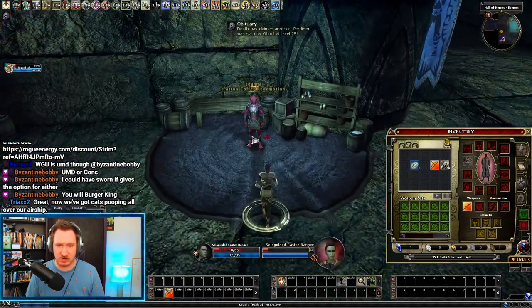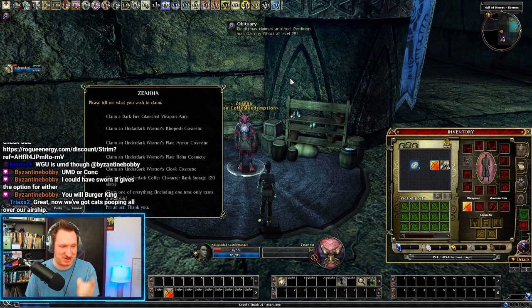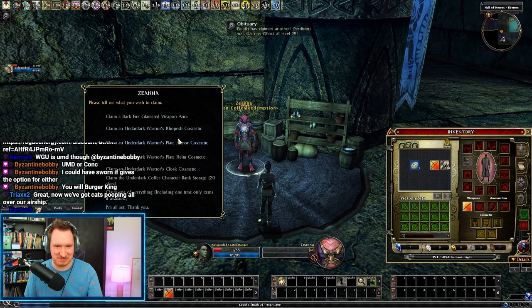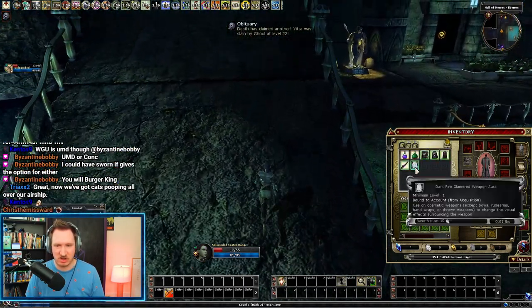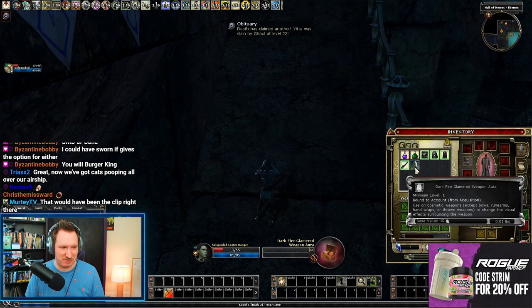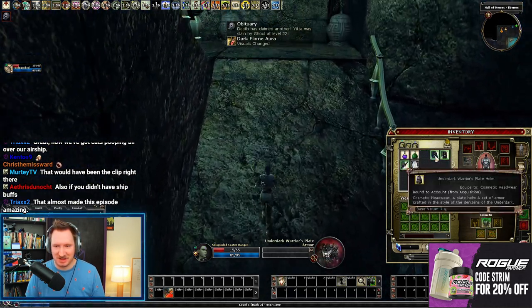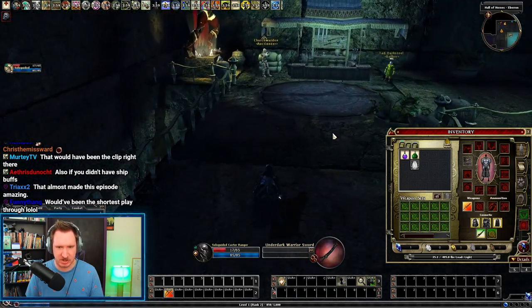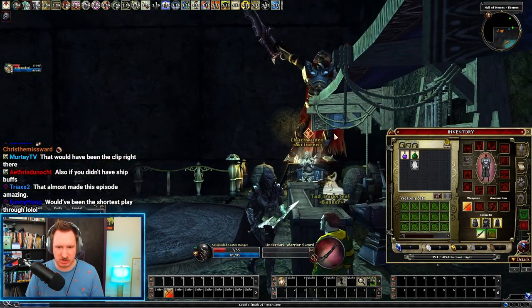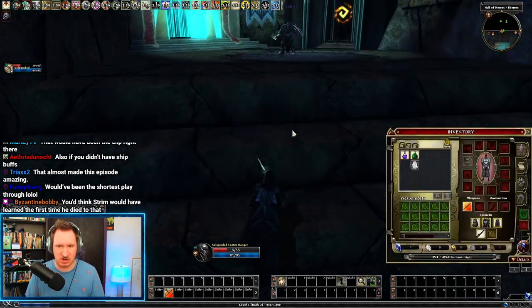A level 25 just died. I forgot I don't have feather falling — don't do that either. If I hadn't put a point in Tumble, I would have died. Don't do what I just did. I'm going to grab the new Underdark Warrior outfit set because I think it looks really cool. My character looks kind of like a Dark Hunter, which is appropriate since I'm the Dark Hunter Caster Ranger. Anyway, let's stop getting distracted and go on an adventure.